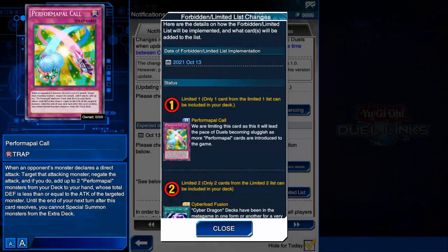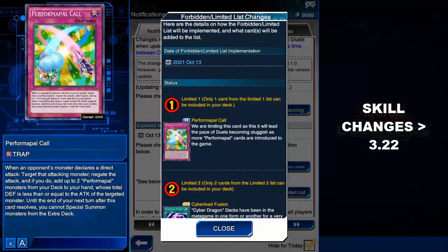Let's start with card limitations. Paraformapal Call is going to 1. This is a preventive measure ahead of the upcoming Paraformapal cards coming with Nubox and Yuya. This card negates a direct attack and searches for two Paraformapal monster cards without a cost — the only restriction is that the total defense of the monsters you add must be lower than the attack of the targeted monster. Not much to talk about here since we don't know what the impact of Paraformapal cards and Pendulums on the game will be yet.